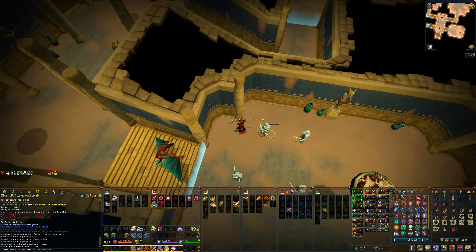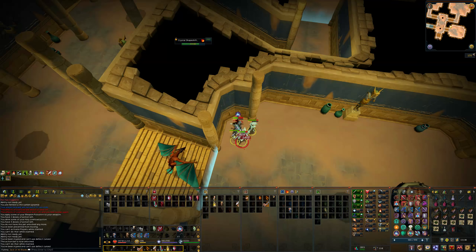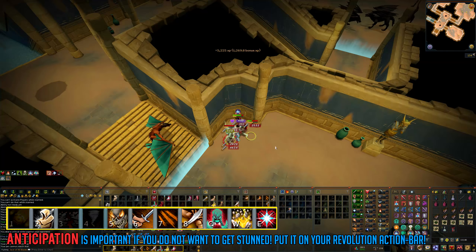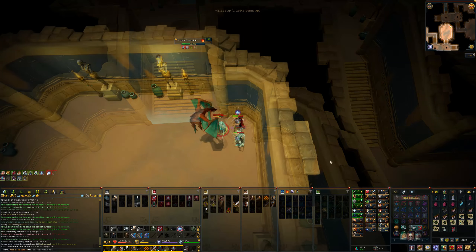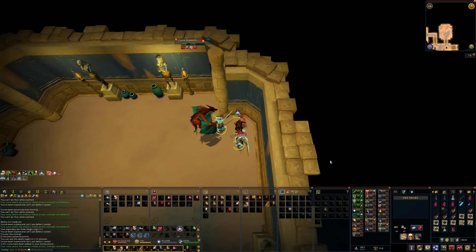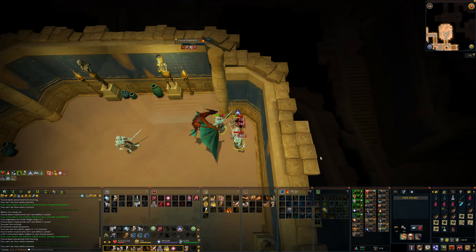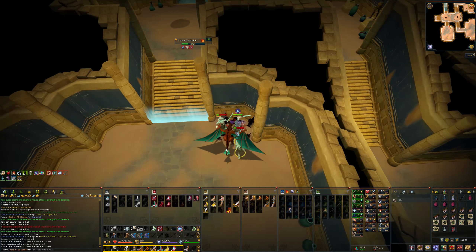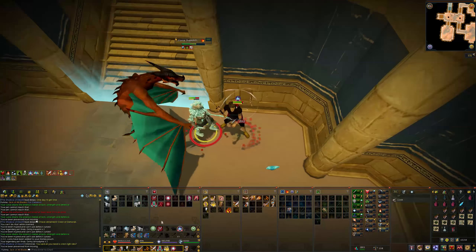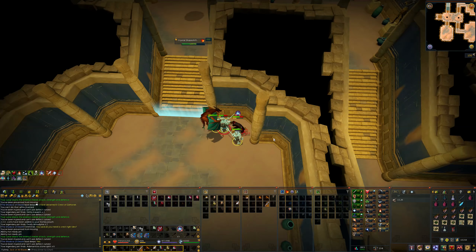To get to the Sunken Pyramid, teleport using your slayer codex or go from the Menaphos lodestone to the Port district and take a ship to the Sunken Pyramid, which is the first option. If you got the souls yourself, you have to use building mode and place the souls inside the small dungeon. If you're using a friend's dungeon you can just go straight in — and thank you to Alien for letting me use your dungeon for this video. You only want to have four crystal shapeshifters on you at a time if you want to AFK reasonably.